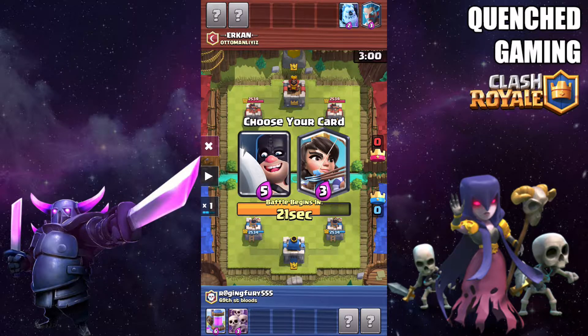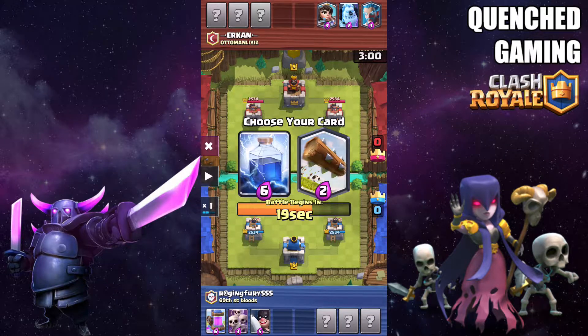Now we have Executioner or Princess, and you want to take Executioner here — you really want to take it. Executioner can counter Skeleton Army, and Princess can too, but Executioner is a really good win condition. You want to pick Executioner, and it can take out Minion Horde really quickly.